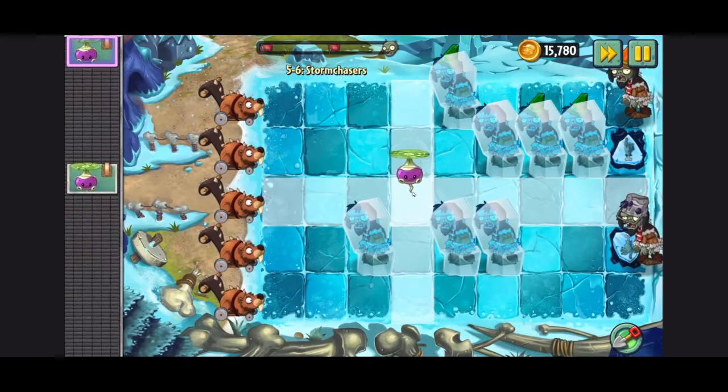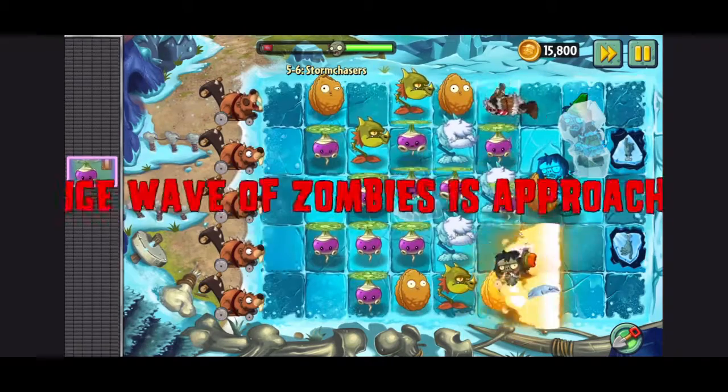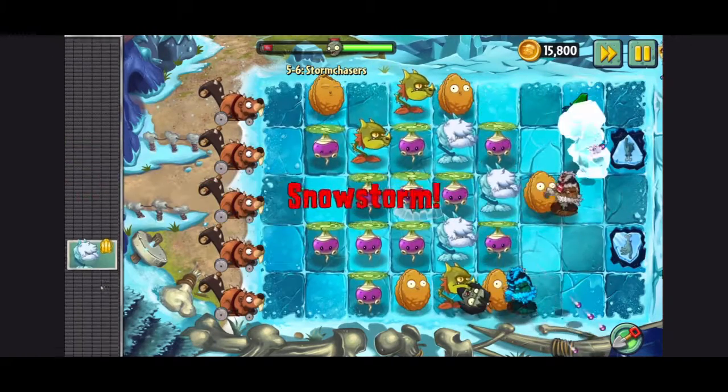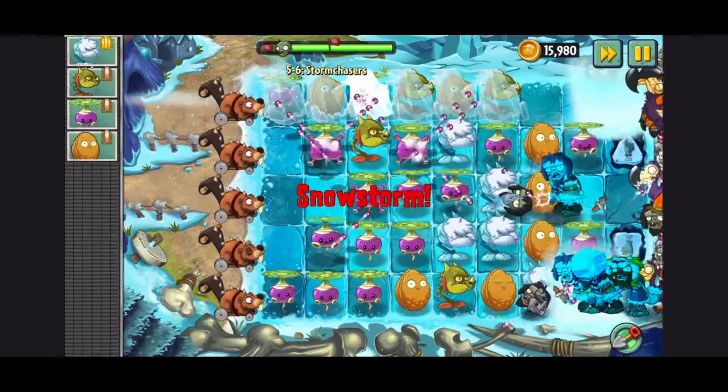In 5-6, it was a conveyor belt level, but they gave me a ton of those plants that shoot in four diagonal directions. They could easily kill the snowstorm zombies, and whenever any of the plants got frozen, they can also shoot backwards to break the ice.